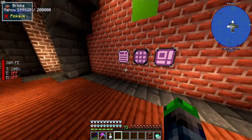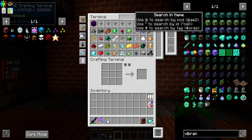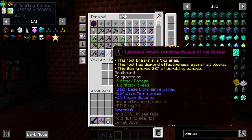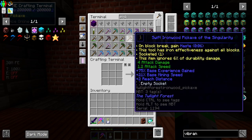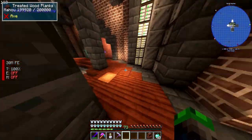Let's go ahead and do one of these. I don't have any quartz, so I need some Silk Touch. I'm sure I have a pickaxe here with Silk Touch on it — Efficiency, Fortune 4, interesting. I might throw that on my pickaxe. This technically has Silk Touch on it, so I may end up snagging this.